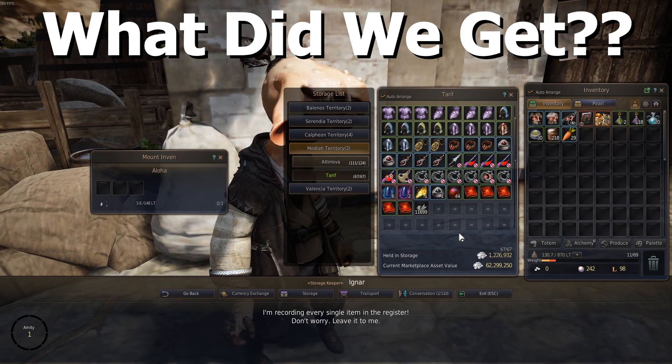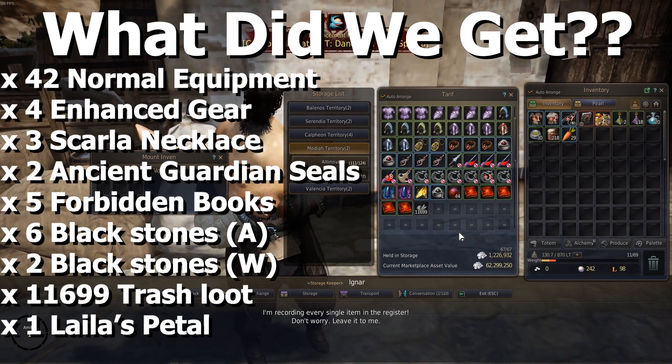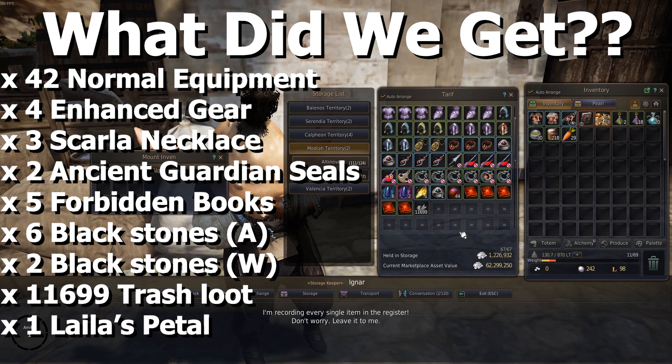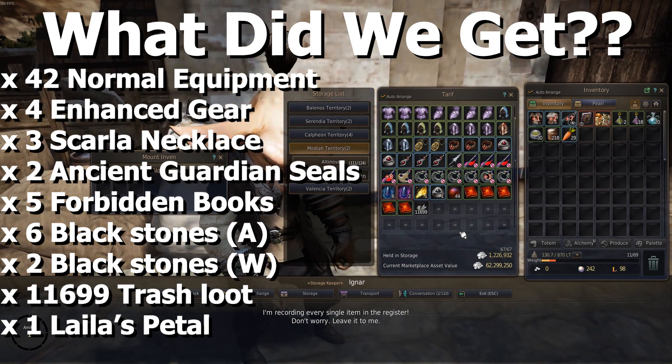The two hours are up, it went pretty well. We got 42 normal equipment, 4 enhanced, 3 scarlet necklaces, 2 ancient guardian seals, 5 forbidden books, 6 blackstone armour, 2 weapon, 11,699 trash loot, and 1 Leylah's petal.